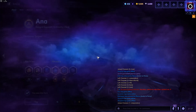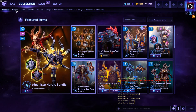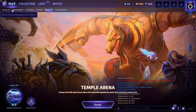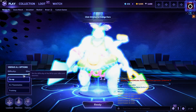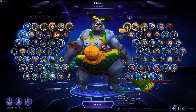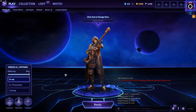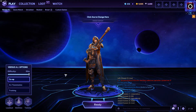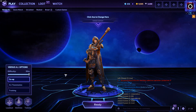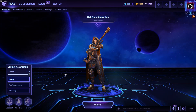I recommend taking Ana straight into Versus AI because the most important thing for her is practicing landing her heals over and over and over. So I would immediately take her into Versus AI. The things I recommend practicing when you do get into an AI game are landing her heals and finishing her E-quest as fast as possible, as that is her biggest power spike imaginable.